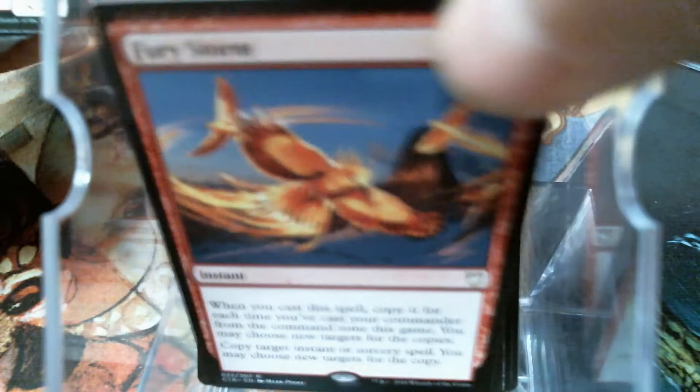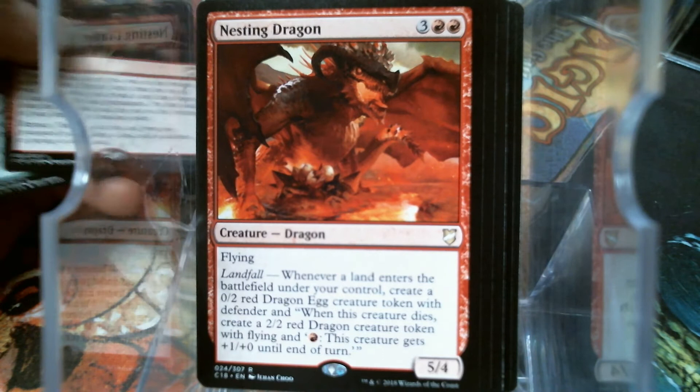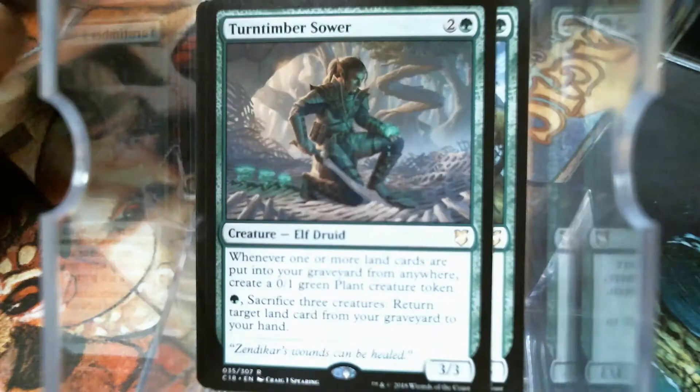Blood Tracker, Emissary of Grudges — another Commander 2018 card. Nesting Dragon — that's the longest landfall ability I think I've ever read, that's funny. Reality Scramble. Crash of Rhinos, Beetles. I believe the original flavor text on Crash of Rhinos is: 'Love is short-sighted like a rhino. If it does not find a way, it will make a way.' Why I remember that I don't know. Timber Sower — not bad.